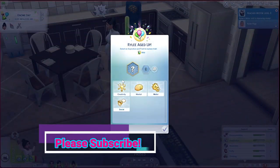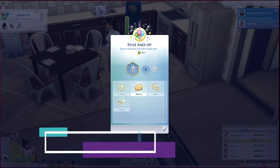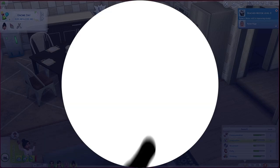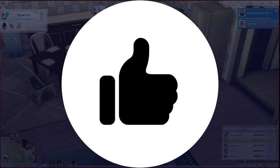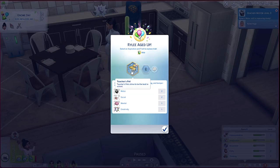Alright, I'll do one to four — there's three, four, and five, so we're going to do random five. Generate two, so the second one. You are Teacher's Pet! Teacher's Pets strive to be the best in school. Okay, good, so these are good traits to start out with.